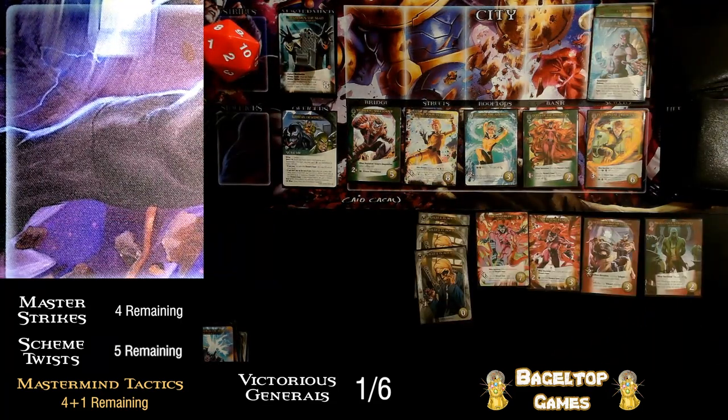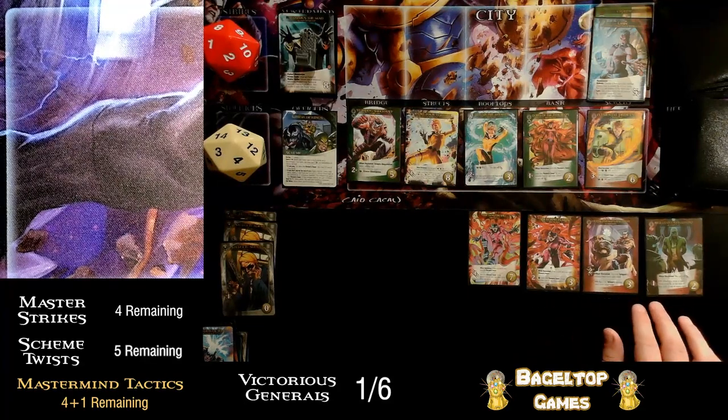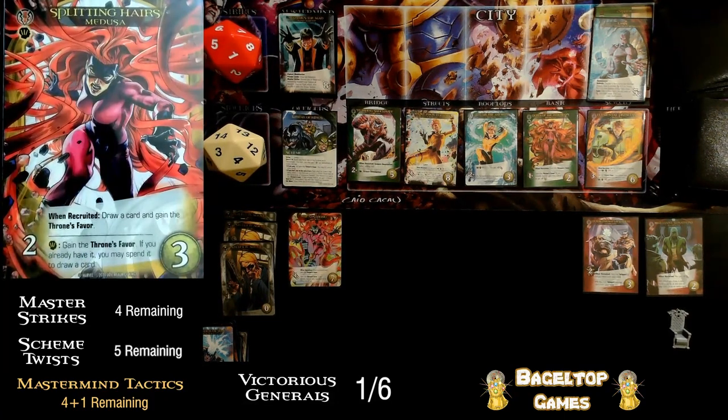This draw an extra card thing has grown on me — this is great. Medusa's rare lets me draw two cards if I have the throne's favor; splitting hairs lets me draw one card if I have it but only if I play instinct before it. If I play Headstrong first I'd gain the throne's favor, then I could draw one card. None of the other cards give me the throne's favor without a requirement. So the only order is: play Headstrong first for four attack, gain the throne's favor. Then play splitting hairs for two attack and spend the favor to draw one more card — which gives another shield agent.